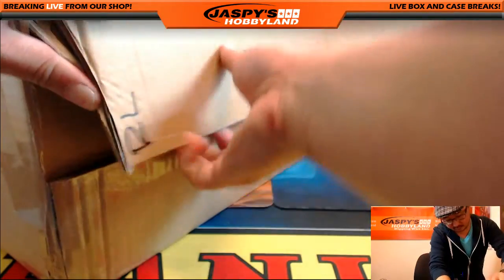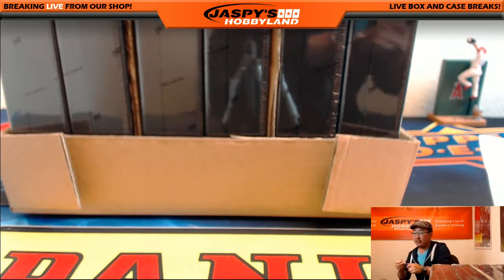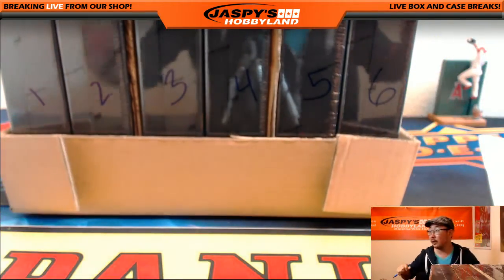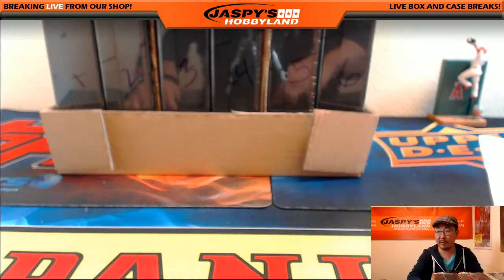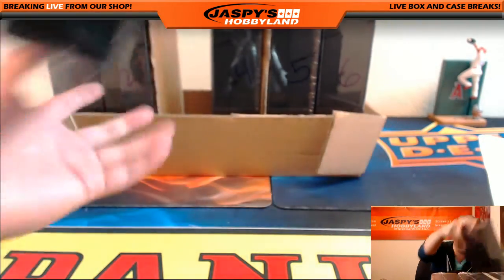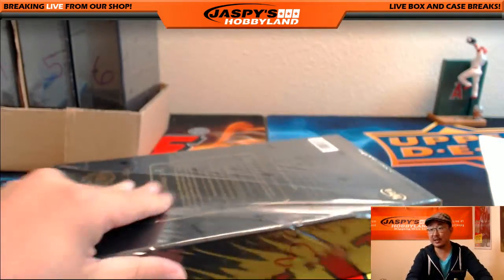We've got six boxes numbered one through six. I'm going to roll the dice. Whatever number we get, that's the box we'll do. Box three. There's box three. Here we go. Good luck, everybody. So one box break, this is break number 31.